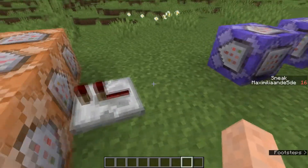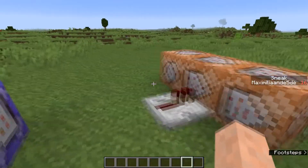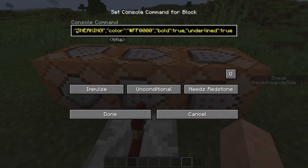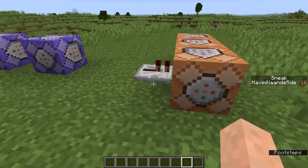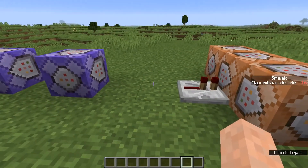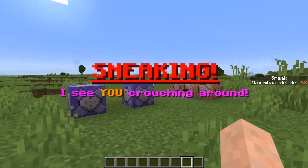These last three command blocks are the title command, the subtitle command, and a command that removes the redstone block again. If the redstone block stays there, this block won't be powered again and the redstone block will stay there forever. As you can see it's working right here once again.